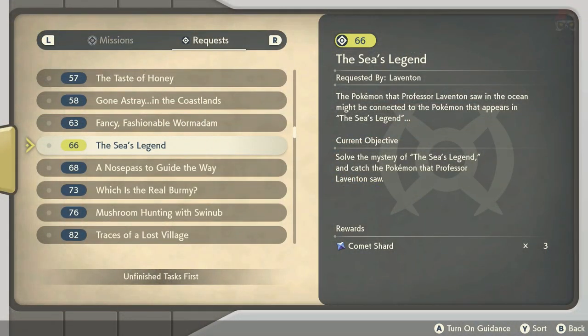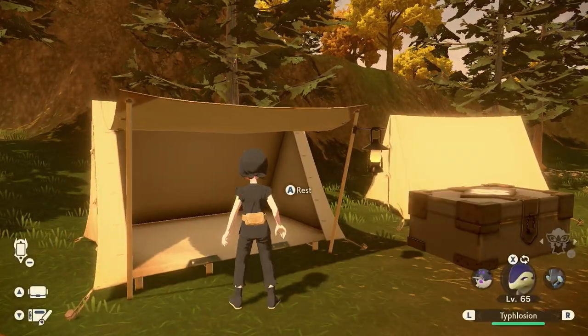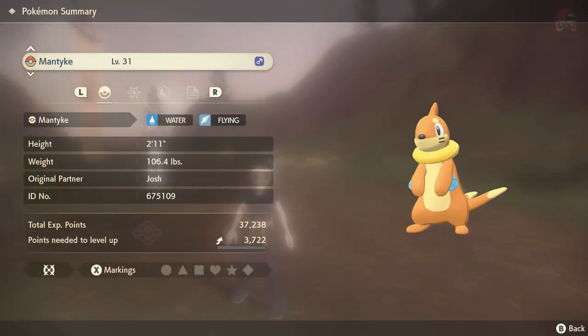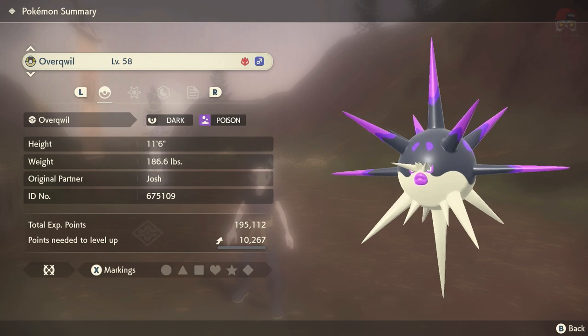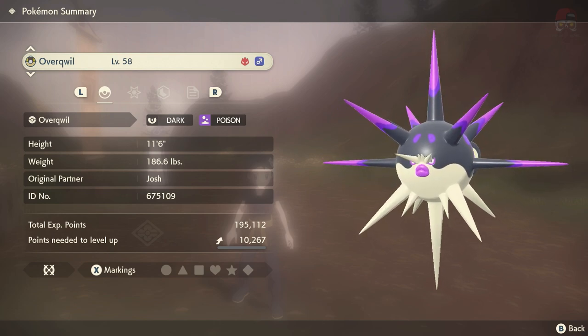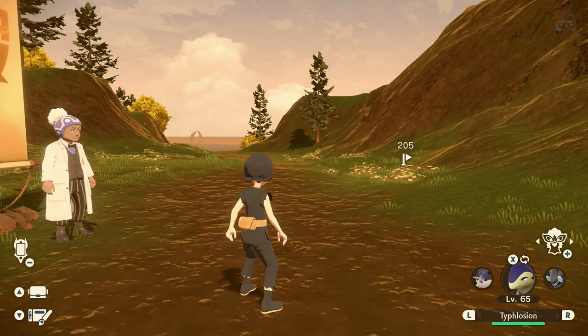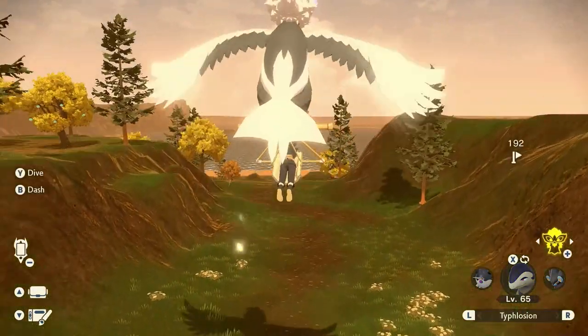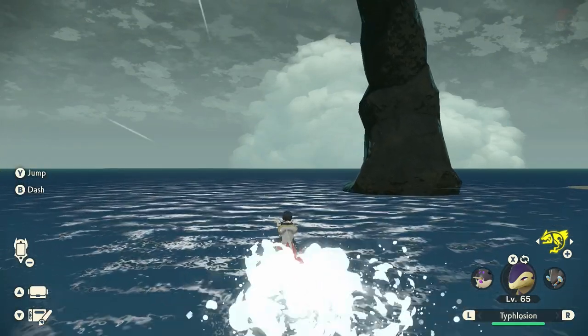For Manaphy and Phione, go back to the request board in Galaxy Hall and pick up 'The Sea's Legend.' Head to Cobalt Coastlands and make sure it's evening — not nightfall, but dusk with orange skies. You need three specific Pokémon in your party: Buizel, Mantyke, and Overqwil, which is the Hisuian Qwilfish evolution. To evolve Hisuian Qwilfish, use Barb Barrage 20 times in Strong Style in battle. All three can be found in Cobalt Coastlands — Buizel around the shoreline, and Mantyke and Qwilfish toward the ocean. Once you have all three and it's evening with orange skies, head over to the two pillars.